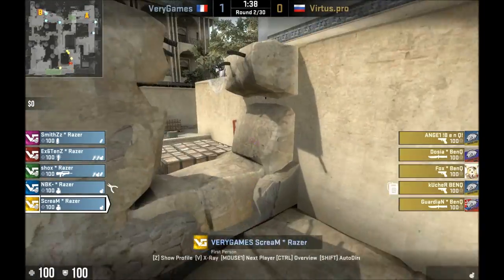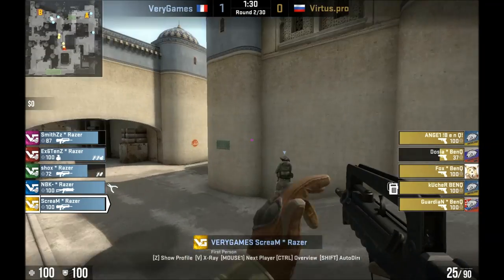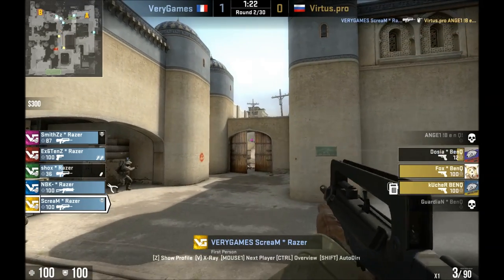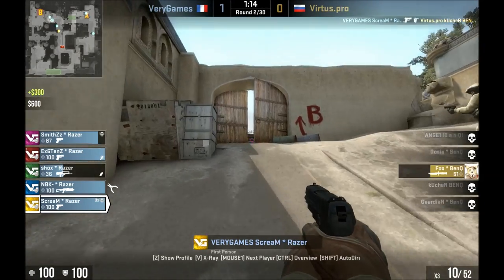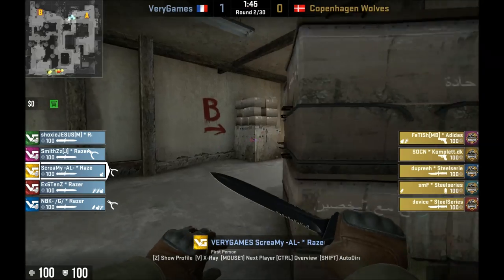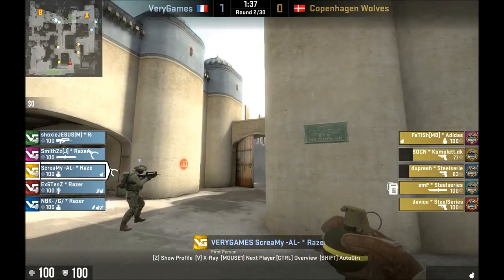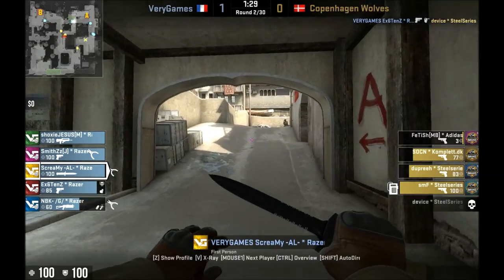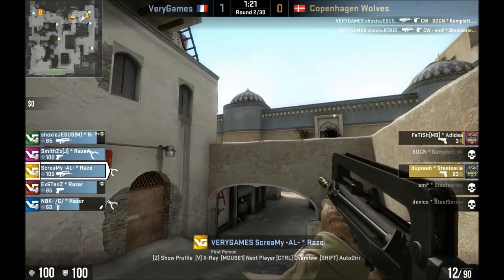This time we're going to watch Scream play kind of mid and B on Dust2. It's an interesting position because it seems to involve a whole lot of rotating, at least the way VariGames sets it up. The team tends to clump a little bit on eco rounds — maybe they'll send 3B, or they'll all sit around mid. But mostly they send one person into B site, Scream rotates between B site and mid, and he's really responsible for mid. Then there's someone who sits kind of CT to A, and then sort of 2 on A, playing plat or long as they will.